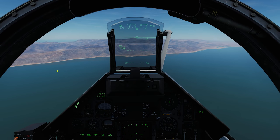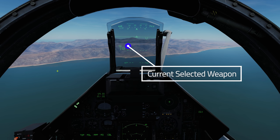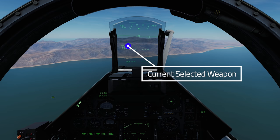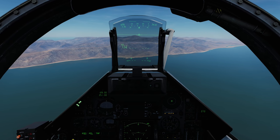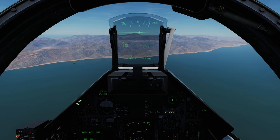The first thing I want to talk about is on the HUD: you can see that '530' is flashing. The reason it's flashing is because our master arm was off with a missile selected. So if you're on the HUD and you see that flashing, make sure you check that your master arm is armed.